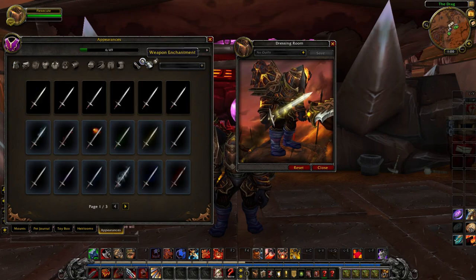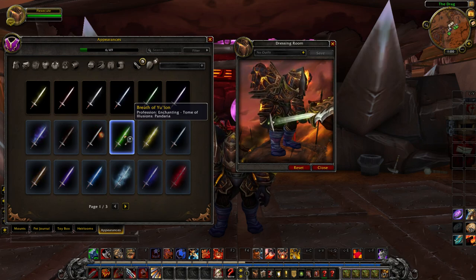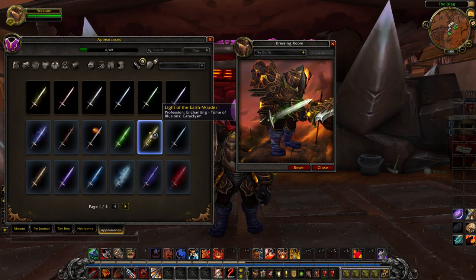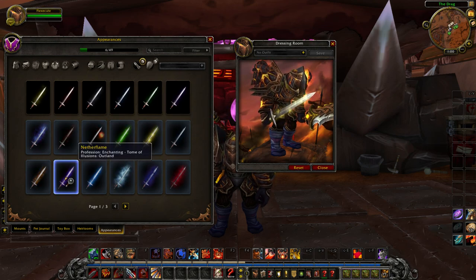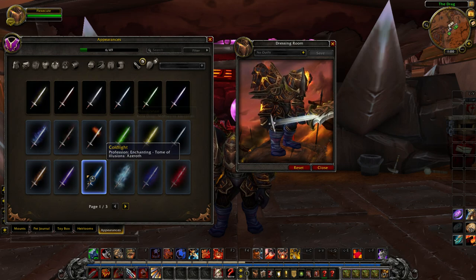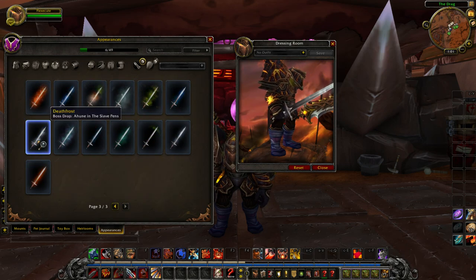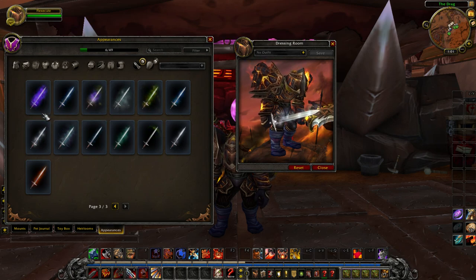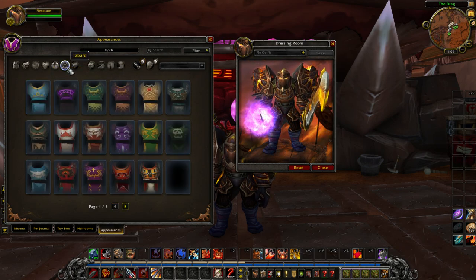There are even enchantment slots. To unlock enchants specifically, you'll need to get something called a Tome of Illusion, which is an item that enchanters will be able to make. There are a few different ones, separated by expansion — a book for some vanilla enchants, another for The Burning Crusade, and so on. Some enchants have to be obtained from boss drops in dungeons and raid instances scattered throughout the game. Here you can see one that drops off Nefarian in Blackwing Lair.